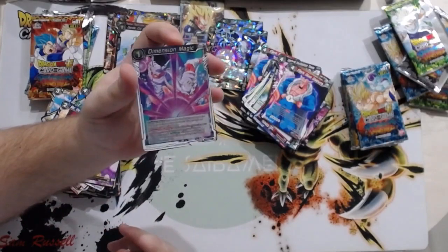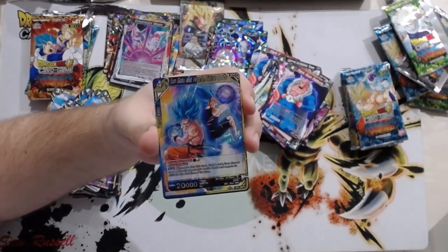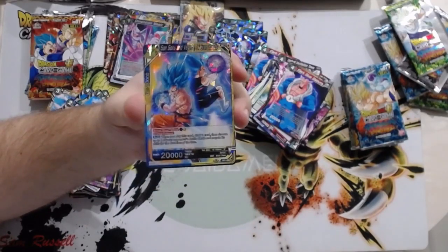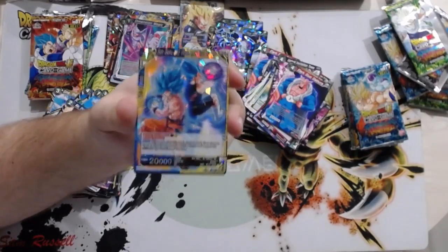Desperate Measures foil, Oracle Fish foil, Dimension Magic foil — we already have foils of these but it's still good to get. And here is the new blue-yellow arrival. When you play this card, draw one card, then choose up to one of your opponent's battle cards and negate its skill for the duration of the turn. Great to stop a Double Strike when they've gone all in. People aren't doing that very often these days because they know about all this kind of stuff, but it's still another option.